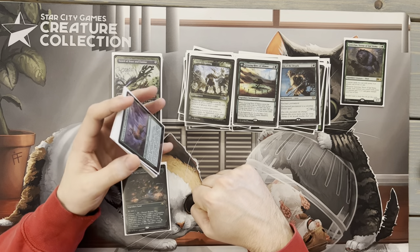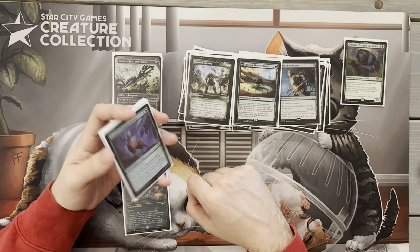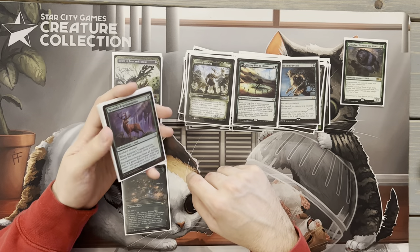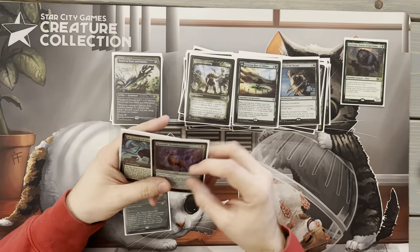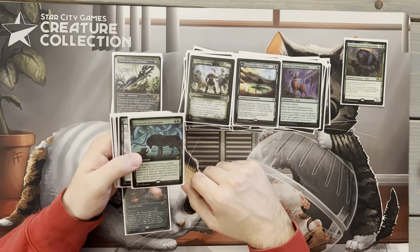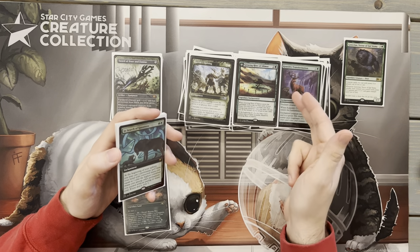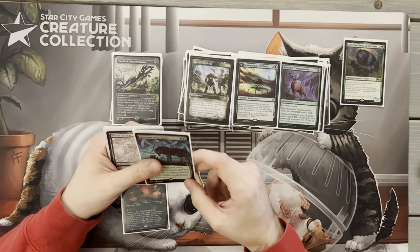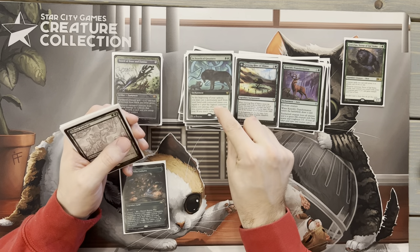We have Growing Rites of Itlimoc — another card I was able to add over the last year from my Staple Binder. When it comes in, we look at the top four and grab a creature. At end of turn if we control four or more creatures, we flip it over and get Gaea's Cradle on the back side, which is always great. Then Kenrith's Transformation, another piece of removal. I really like enchantment-based removal — it's harder for decks to deal with, and getting rid of a permanent's abilities is just good. This doesn't just hit commanders; it hits a lot of things.